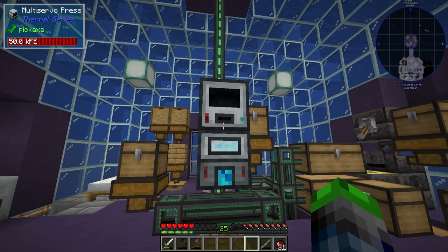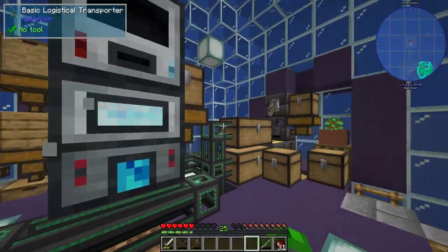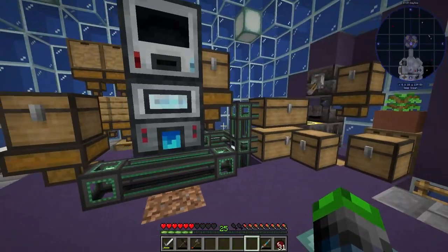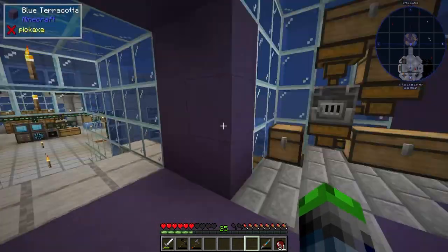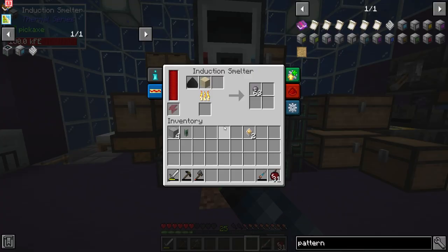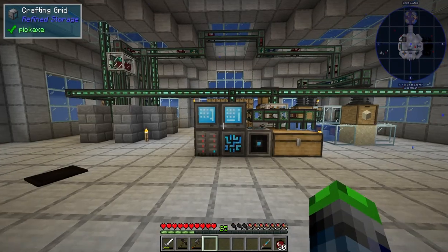And then we can also get into something crazy like automating the induction smelter, which we'll get into later. We're also going to be building this same design in each of the four corners. I might just make this storage and then baby Tinkers, and then we'll have stuff in the other directions as well. But look at all of that silicone we got — super duper neat, bro.